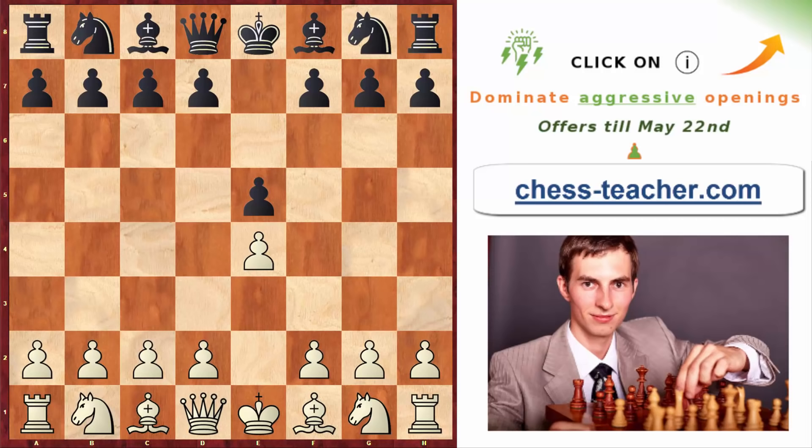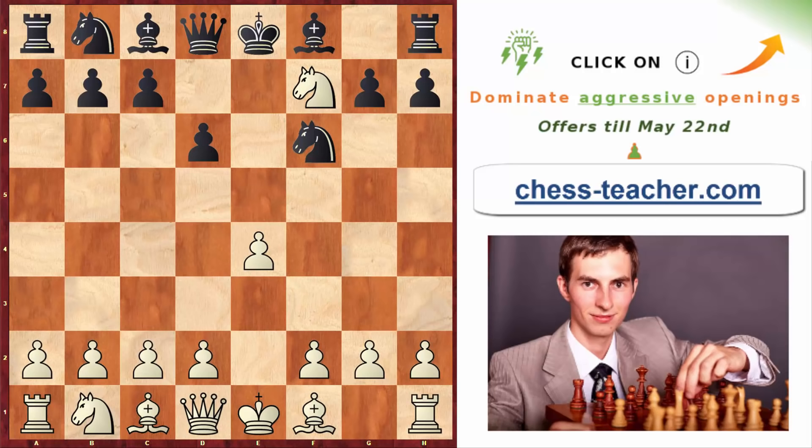After crushing your opponent in those main lines, your opponent may decide to go away from your preparation. Instead of the main move knight to c6, they'll play knight to f6 — Petrov's Defense. In this case you also have an aggressive opening prepared. If they go pawn to d6, the main line for white is knight to f3, but since we're talking about the most aggressive openings, you're going to play knight takes f7 — known as the Cochrane Gambit. You get two pawns for a knight plus you're exposing black's king, and you continue with pawn to d4.